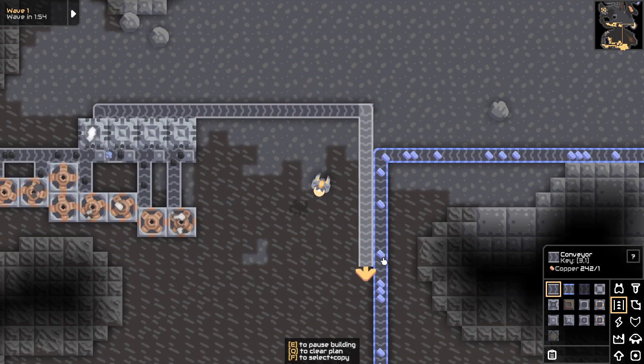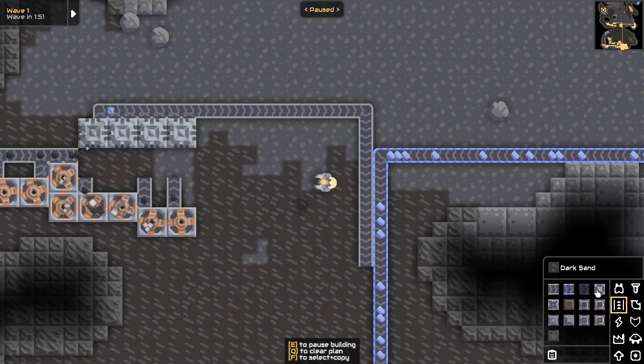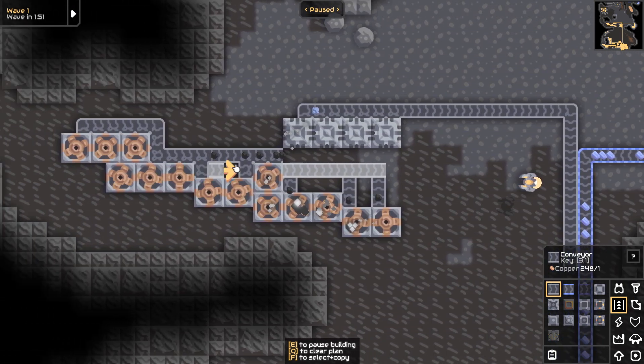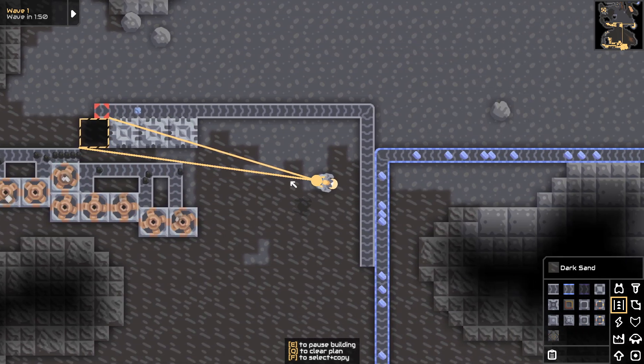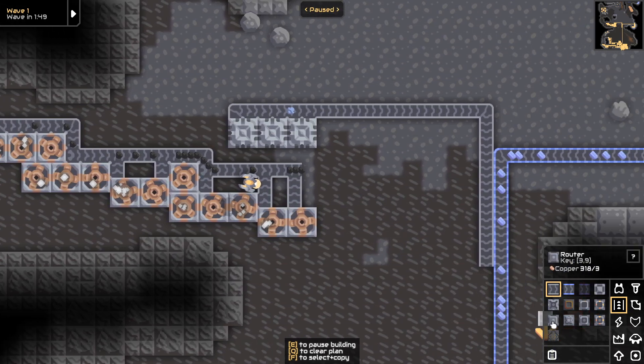I don't know where I'm running this but alongside the titanium - oh crap, you can't do it like that. You cannot put routers - I know this, I know this so well. What is the solution right here? Why do I feel really stupid? I can just get rid of this miner if I have to, I would rather not. I think the solution is just to move that. There might be an easier one that I'm missing but why spend the time on it.